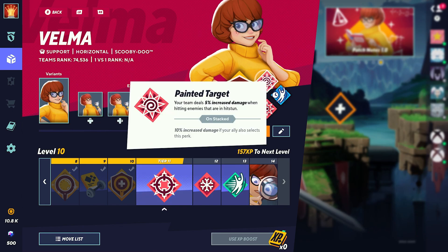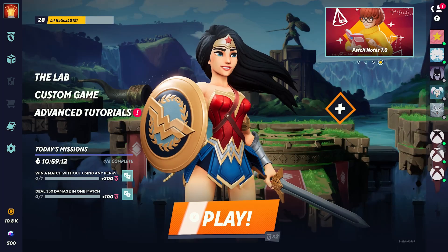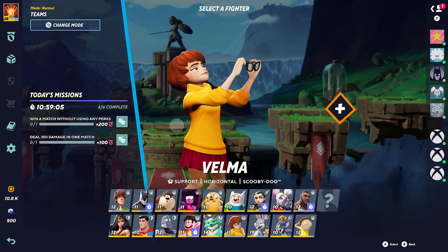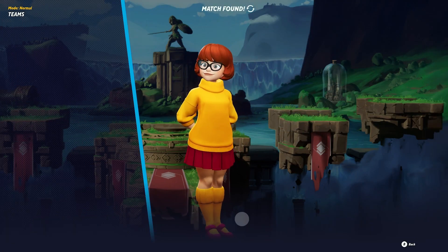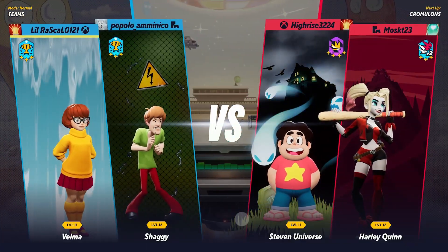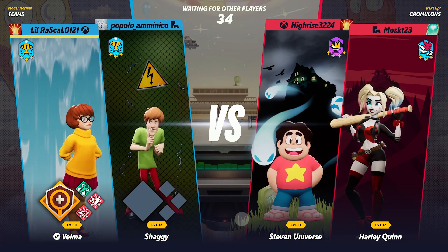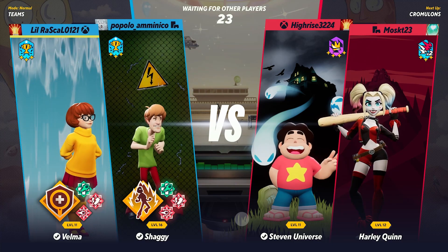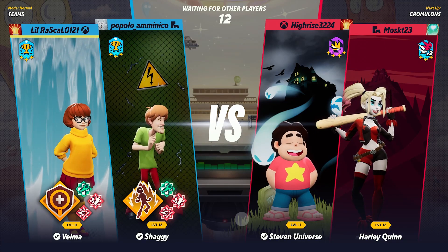I'm now going to get into a match to show you how this is done as we select the correct perks to use in the situation for a win. You can see I'm using the Velma announcer pack. We have a Shaggy on the team — Shaggy's not really going to focus on debuffs. Looks like he's stacked those perks. Smart player. Shaggy will also throw his sandwich, so we should also go with Retaliation Ready.